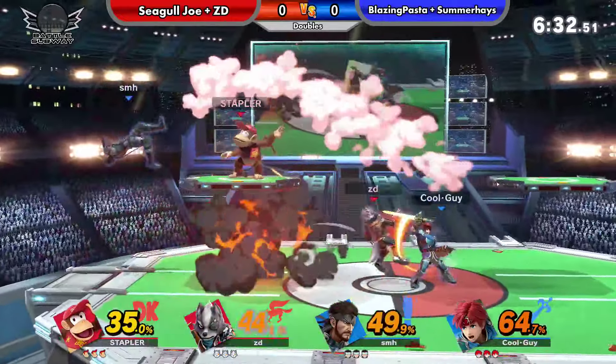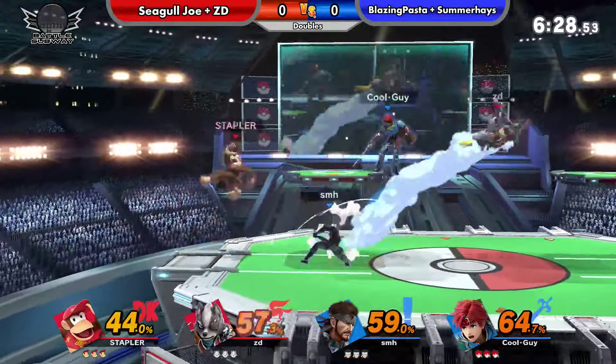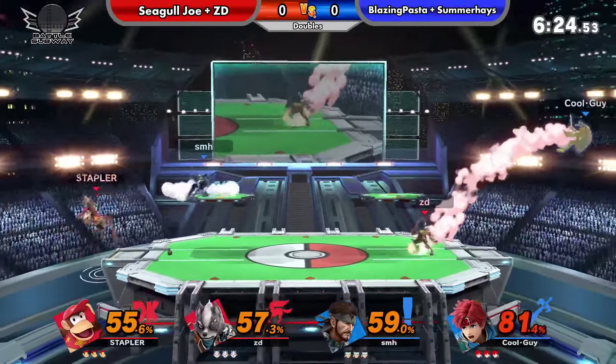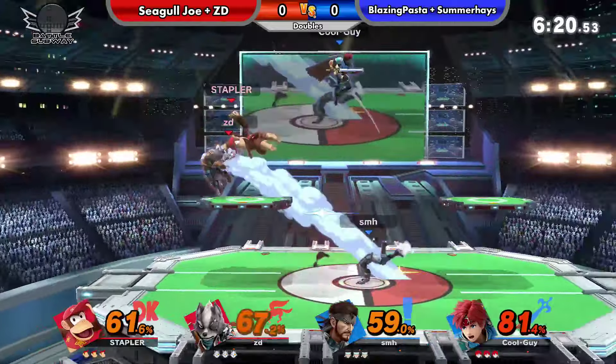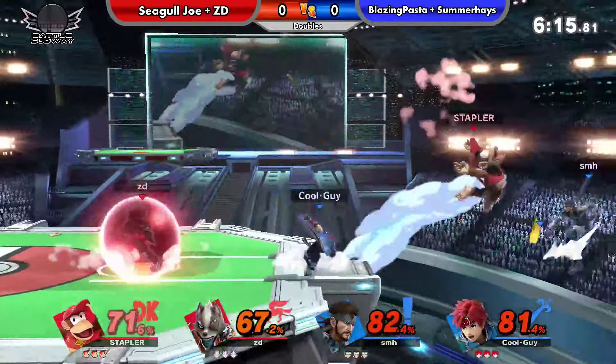That's kinda great in the whole idea of doubles. ZD's definitely trying to keep both of them sandwiched between him and Seagull. Yeah, and he's doing a pretty good job. It's easier to separate on that one as well. So there's a lot going on — one firm gets sent off stage.